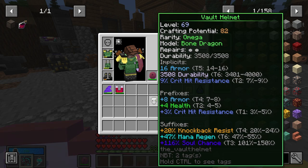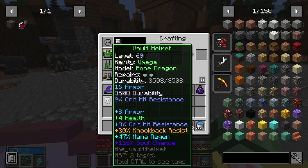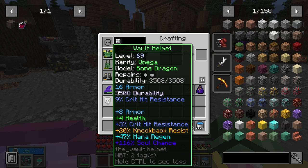The only problem is it doesn't have an enhancement. Look at this guy — minus 14 cost of my mana, minus mana cost of dash — that is massive. Huge, even. And this guy has nothing, making it honestly worse than this one despite having a lot more armor. It also doesn't have any damage on it, which I'd really have liked the crit hit resistance to be.